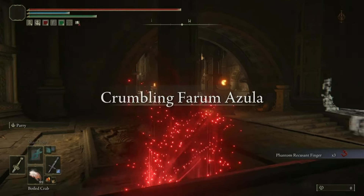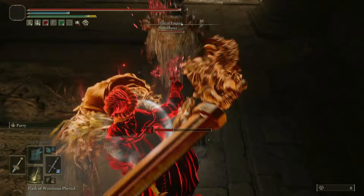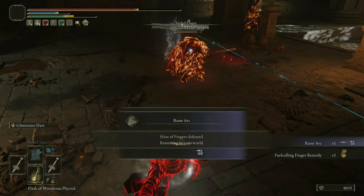Hey, it's the Crumbling Azula. Oh wow, there's a couple people. That's fucked up — a backstab. He's dead. I killed your friend. Oh, that was a clean backstab. You got to admit that. Ultra greatsword mofos with veteran's armor — what's your equip load look like? I really want to see that.